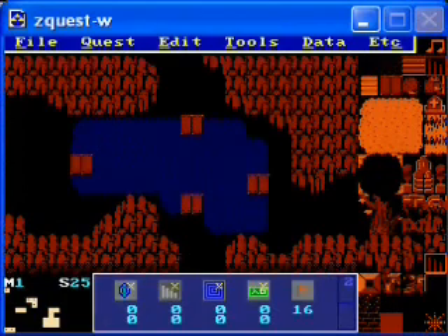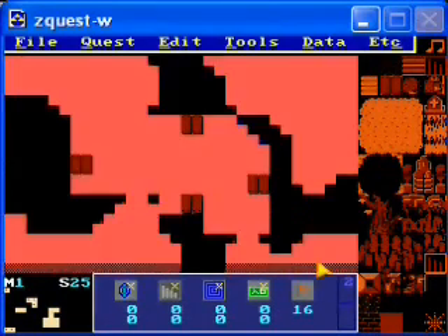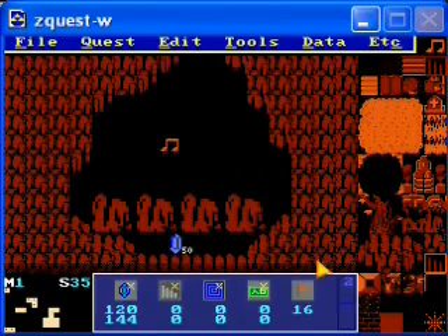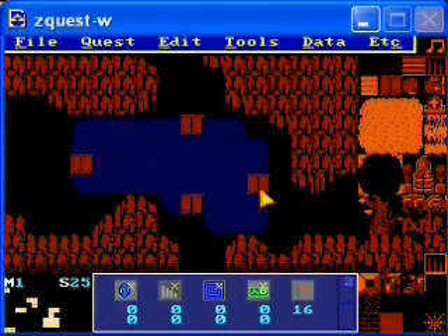So on this screen, you come in, raft downwards, come here, play the whistle on the note, make the rocks go away, and get the money. Next, we're going to want to be able to spend that money. So I'm going to make the potion shop after a short break.